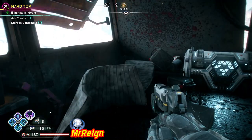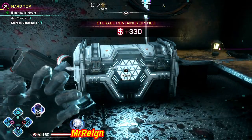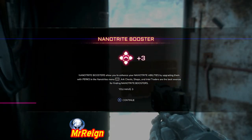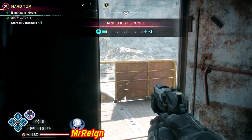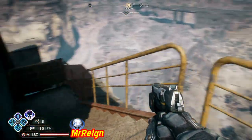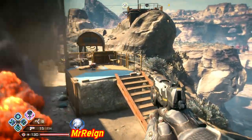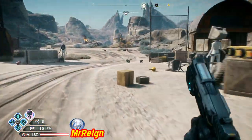There we have the second-to-last one and the arch chest. All right, now we're going to head to the back of the facility and run up a little hill — I was going to say mountain, but it's not quite a mountain. It is an outcrop, let's call it an outcrop.